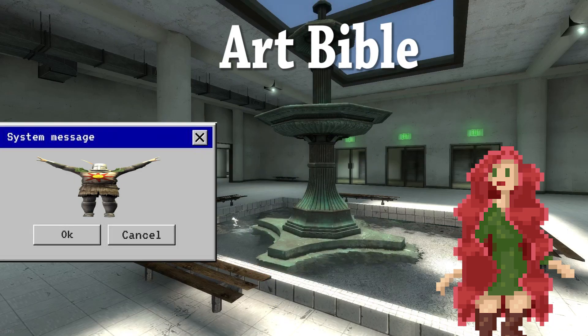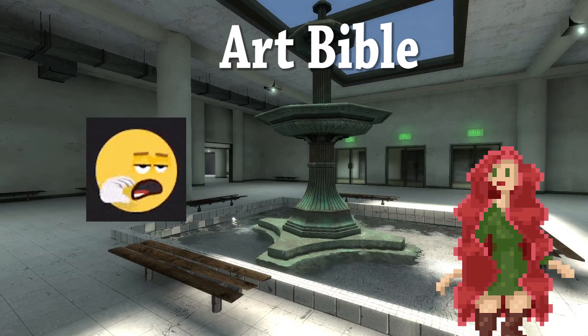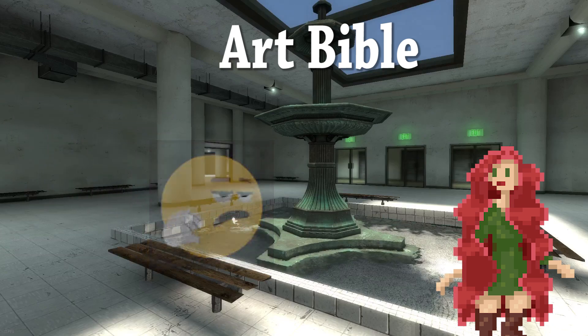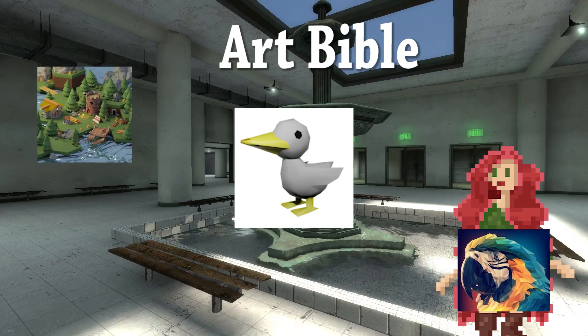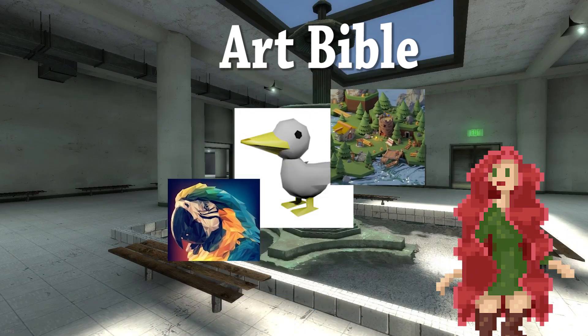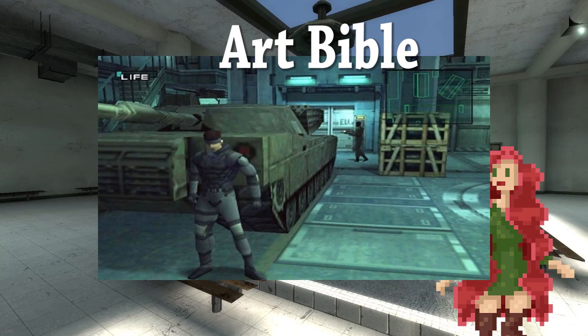The art bible will go into the specifics of what we'll need to stay on task and keep everything visually cohesive. For instance, our game will be low poly. That by itself could mean a million things, but since our game is specifically going for a PlayStation 1 style, this means we have a limited poly count as well as limited texture size.